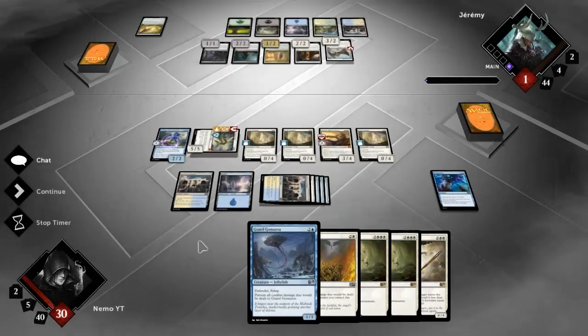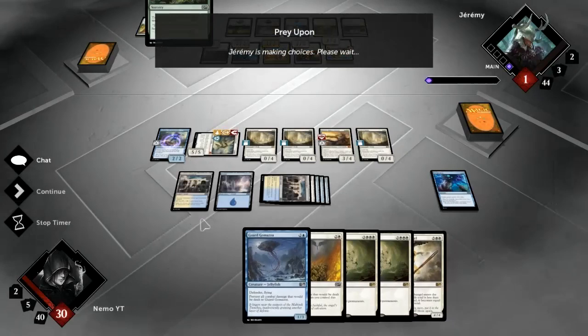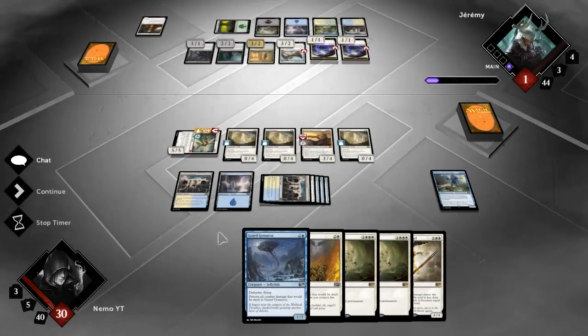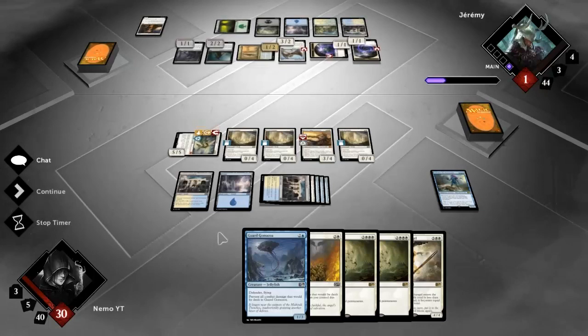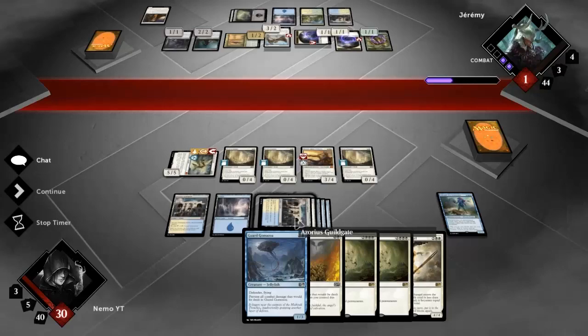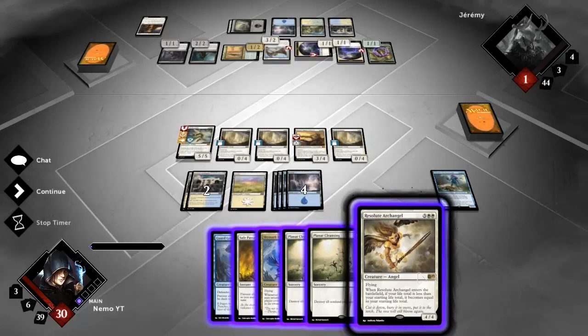It's possible he chump blocks here and then plays Planar Cleansing - if that's the case then I win with Resolute Archangel. Brave on - all right, I guess that is pretty good. Wish I had Safe Passage open here. If only the Azorius Guildgate was not an Azorius Guildgate. Can't complain too much though - I'm running four guildgates in this deck and I don't know if that's the right decision. Getting it tapped may be an issue, so I think I'll drop Skymark Roc instead - that's actually more dangerous than Resolute Archangel to him.